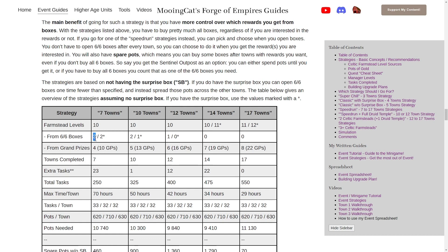For the seven town strategy, that's three times if you do not have the surprise box, or two times if you have the surprise box. For my 10 town strategy, you will have to buy all six boxes two times if you do not have the surprise box, or one time if you have the surprise box. And for my 12 town strategy, you need to buy it once without the surprise box, or no times if you have the surprise box. If you're doing more towns than that, you will get all the upgrade kits you need from grand prizes, which means you do not and should not buy all six boxes after every town.